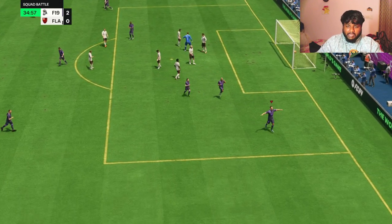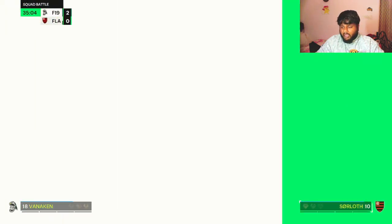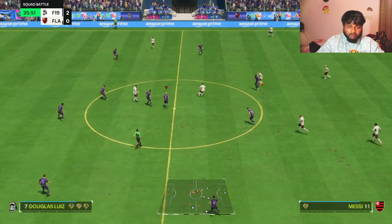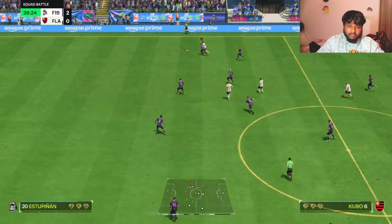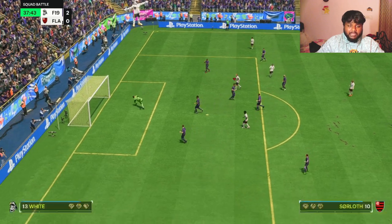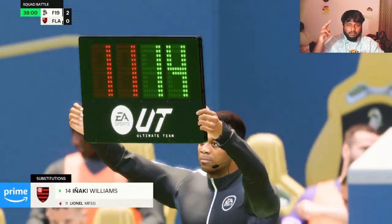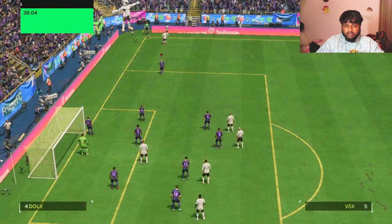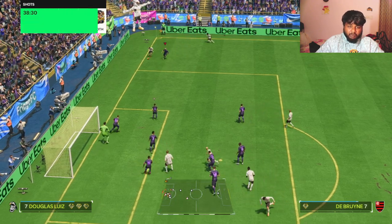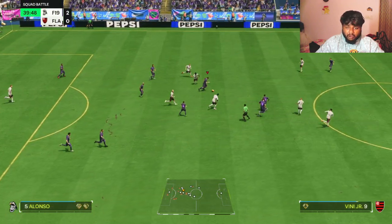His positioning as a CAM, as a number 10, is really good and I would happily take this card. You just play around with him and get a feel for the card. His pace is really good, his passing is really good, his crossing is okay-ish, and when it comes to tackling his stand tackle is good — he has the Slide Tackle playstyle so sliding in is good too. He has good heading accuracy; I haven't gotten a corner yet but I'll show that if we get one. Overall a really good card.